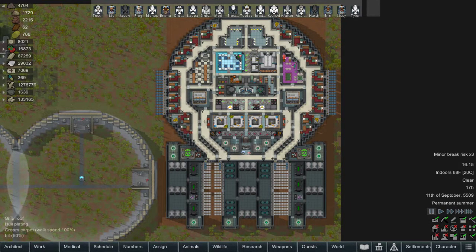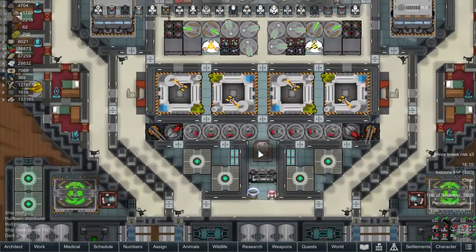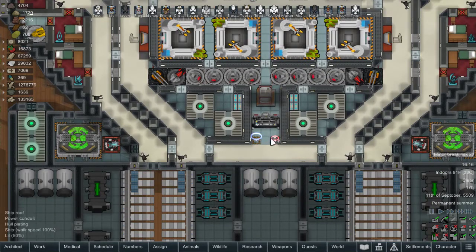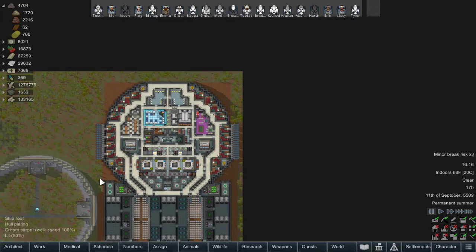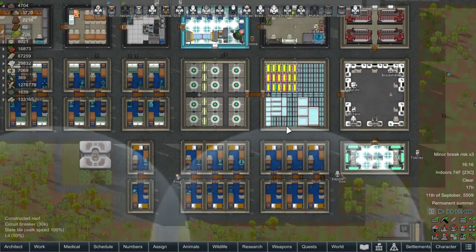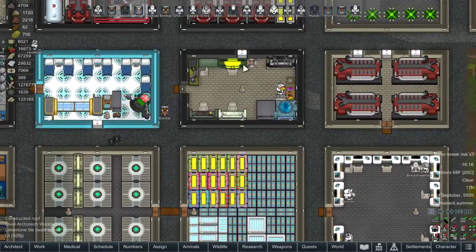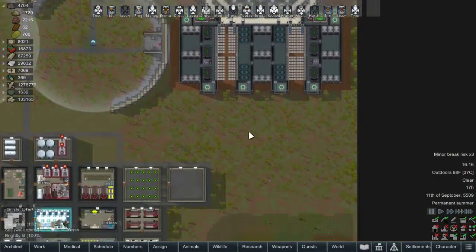Hey, welcome back to RimWorld mod testing. We got a rebuild going — got all the weapons in. I did end up putting in a telepad. I can send a pawn from up here down to here, and get someone from here back up, so it works right now. It might not work in space though — we may have to reset things.